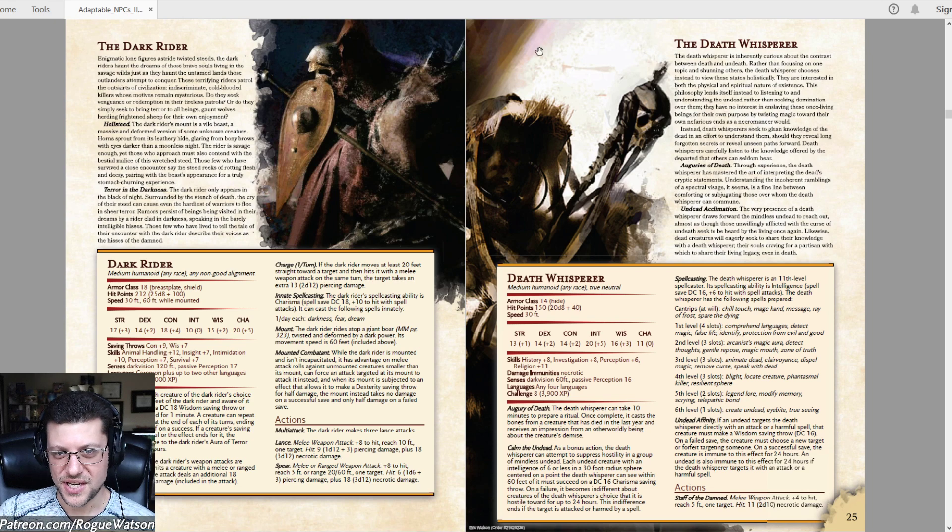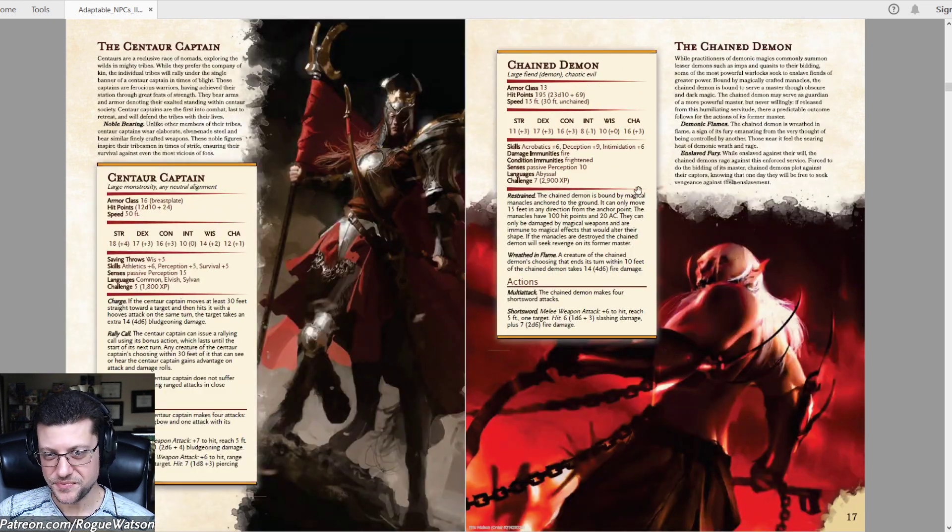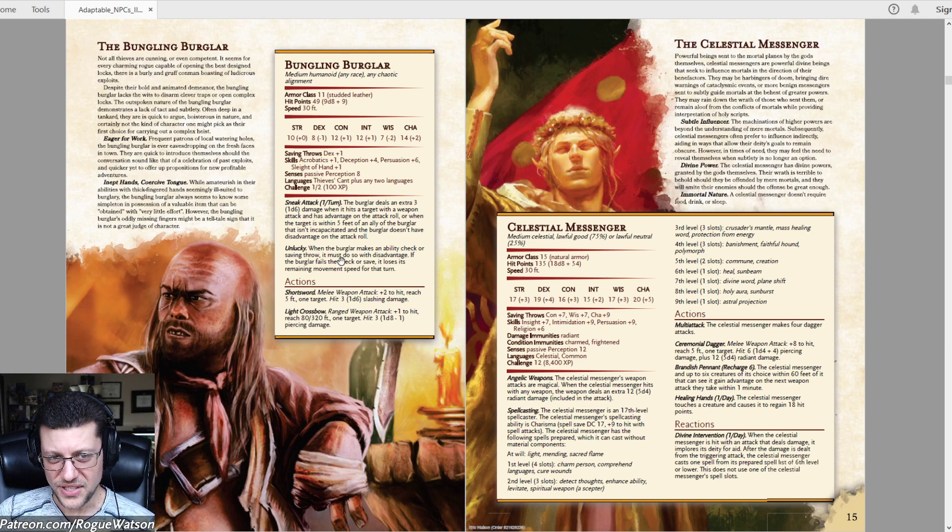The Dark Rider and the Death Whisperer are good examples of really dark, muddy art that's hard to tell what's going on. The Chain Demon has built into its stat block that it's chained to a floor — the chains have hit points and AC — but it does fire damage within 10 feet around it. I think that's just thematically cool. One of the sillier ones is the Bungling Burglar, who is unlucky — he's got disadvantage on all skill checks. Poor Bungling Burglar.